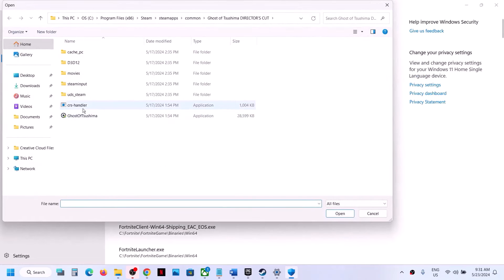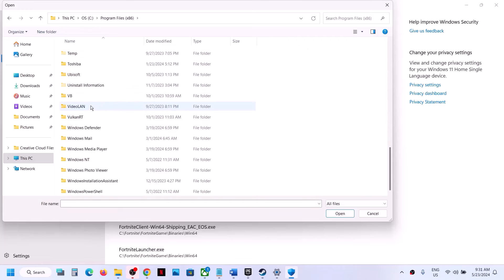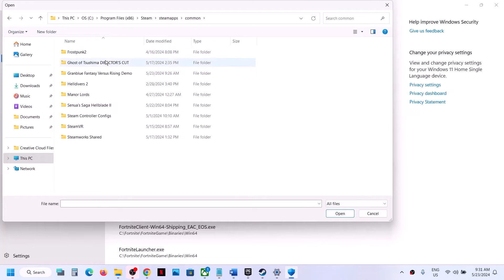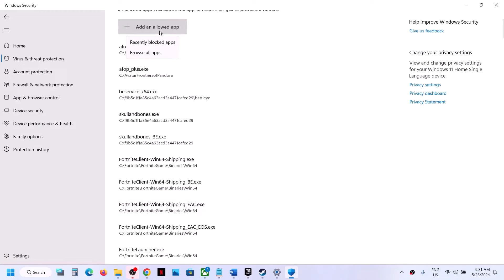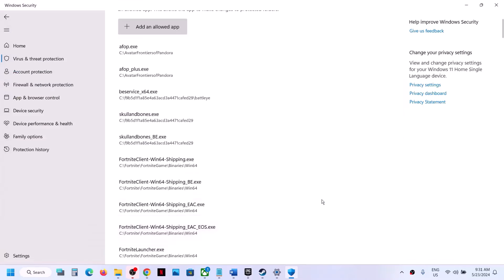Click on Add an Allowed App, then Browse All Apps. Go to the game installation folder — if installed on C drive, open C drive, Program Files (x86), Steam folder, SteamApps, Common folder, then the game folder. Select the game EXE file and click Open. Again click Add an Allowed App, Browse All Apps, open the Hellblade folder, Binaries, Win64, and select that EXE file, then click Open.